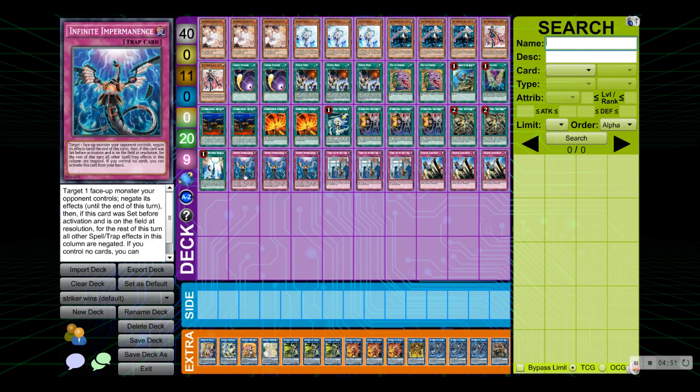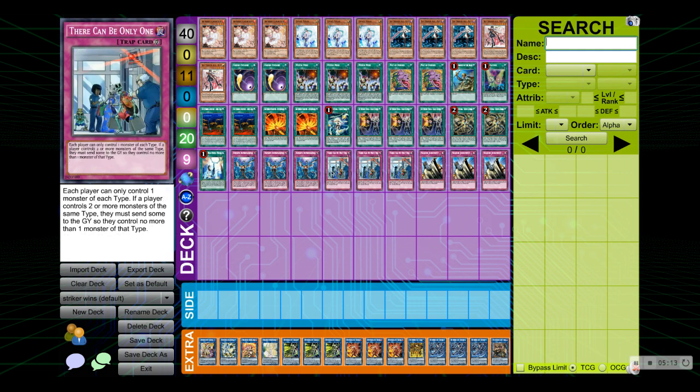On to the traps: you have triple Infinite Impermanence for our ninth hand trap. So three Ash, three Veiler, triple Impermanence — Impermanence is not once per turn, and I think it's very powerful in that sense. Most of the time if you set it in the middle column, that's where your opponent instinctively places their card, so you can negate their cards that way too — definitely broken. We have triple There Can Be Only One — this card is absolutely amazing. It wins games. I absolutely love this card in this deck.